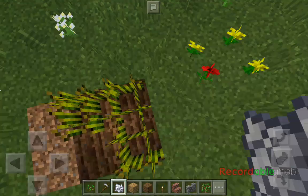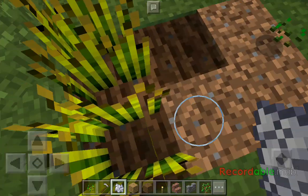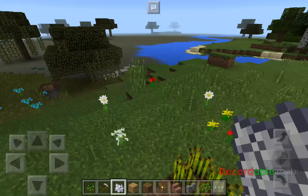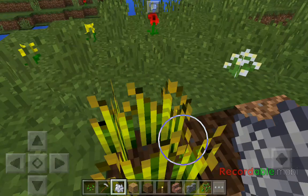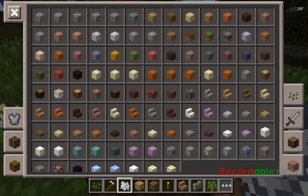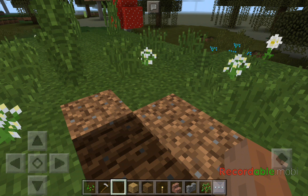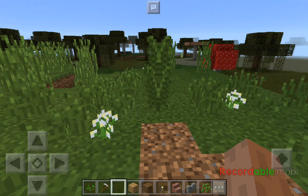I wouldn't fly over them and just drop my bone meal like that — kidding. See, I didn't get anything when I did that. But here I actually got some wheat and some more seeds. So that's how you make your crops grow faster in Minecraft — bye!